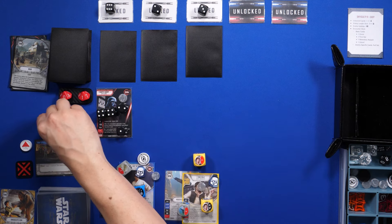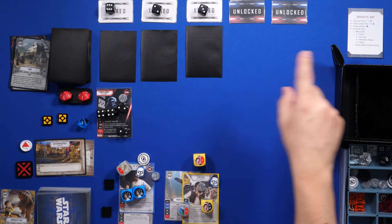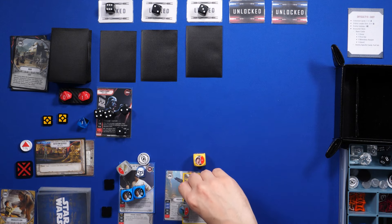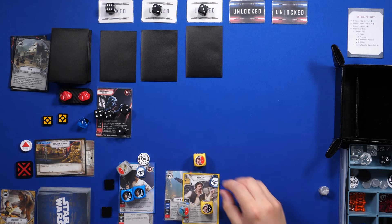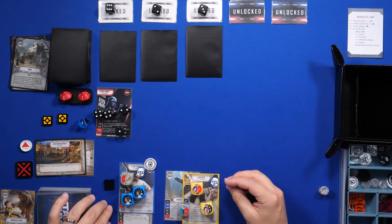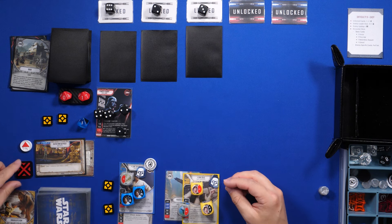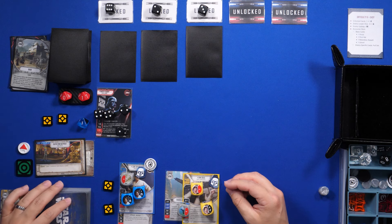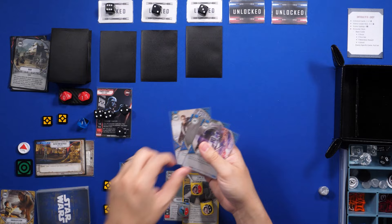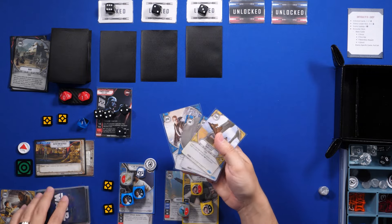We go to upkeep. On easy difficulty the enemy gains one resource. We ready our characters by removing the tokens. I gain my two resources, flip the claimed token, draw up to five, and refresh the enemy roll.